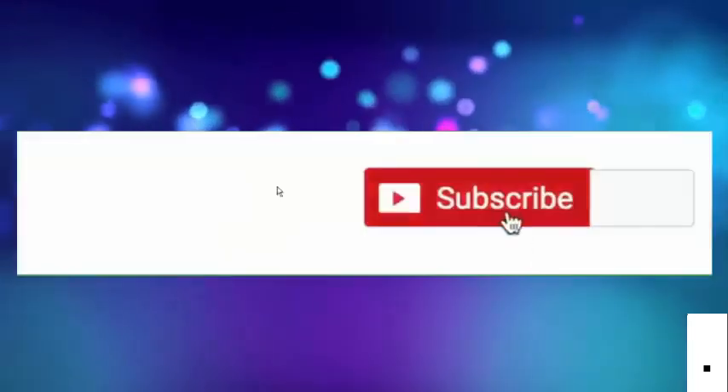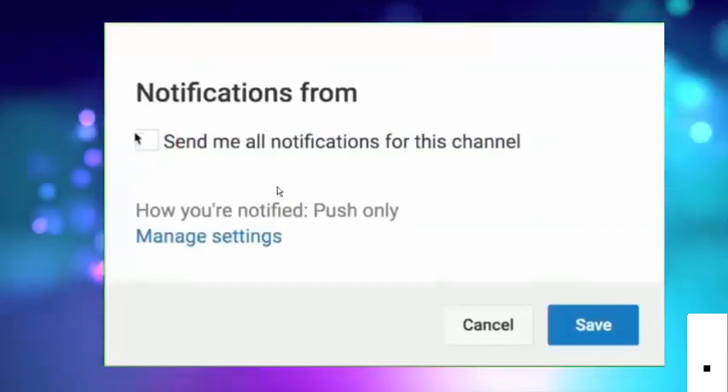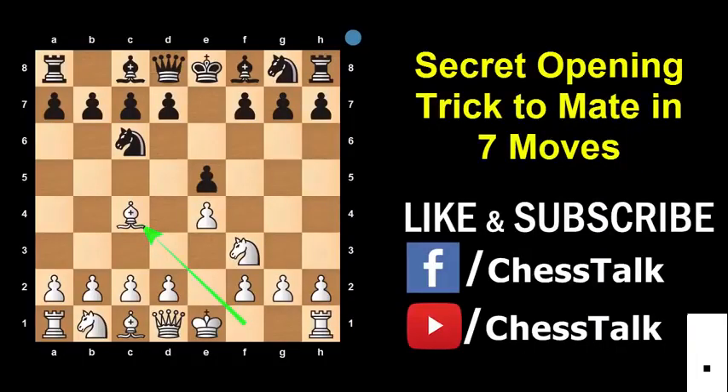Hit the subscribe button on this channel and click the bell icon to get instant updates from Chess Talk. Hello Chess friends and welcome to Chess Talk. Today I am going to share with you a secret chess opening trick to trap and mate your opponent in just 7 moves.